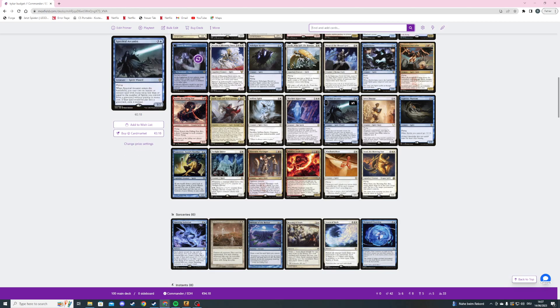The next card is Strict Proctor — a two mana 1/3 flying spirit cleric. When a permanent entering the battlefield would cause a triggered ability to trigger, counter that ability unless its controller pays two. Generally I like this effect, and it was already in the list when I first started writing the decklist.